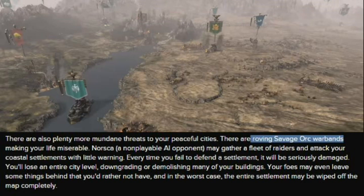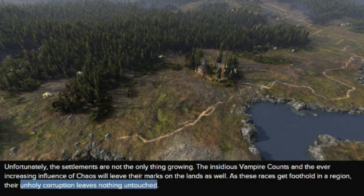It might mean that if enemies take over a settlement and then leave, there's a new building they put there. They also allude to the fact that you can actually raze settlements completely from the campaign map, and they then need to be repopulated with colonies — as was the case with Attila, which the developers confirmed when I met with them.